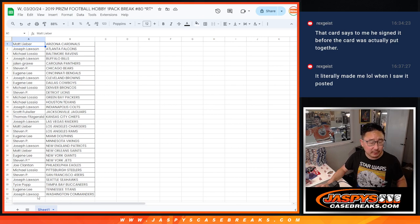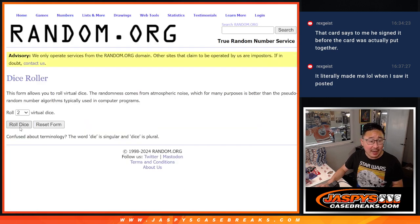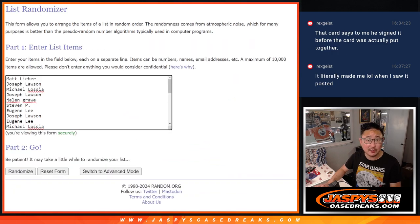Let's gather everybody's names here. New dice, new list. And it'll be the top six after seven who get 2018 Immaculate Football spots. Good luck.